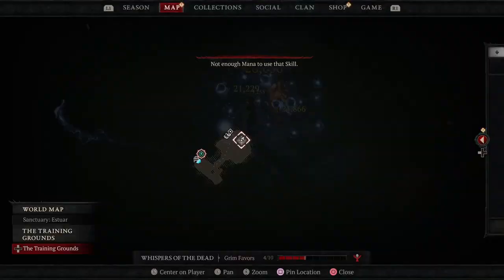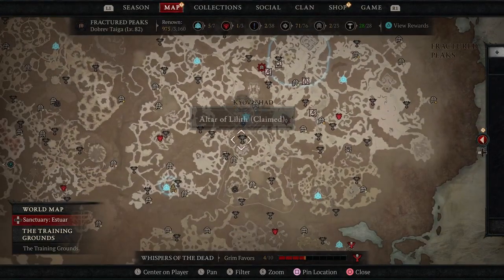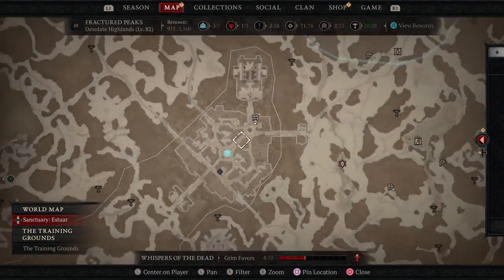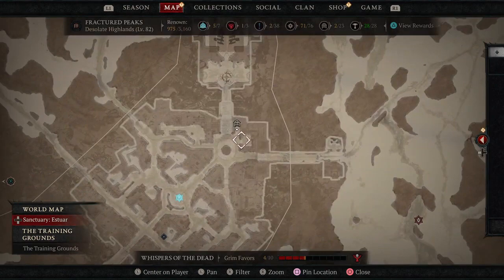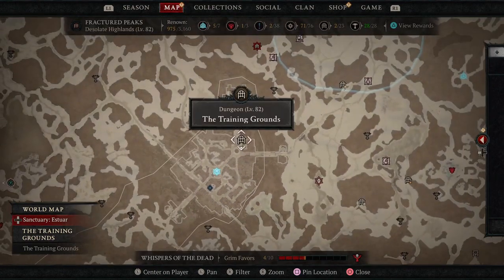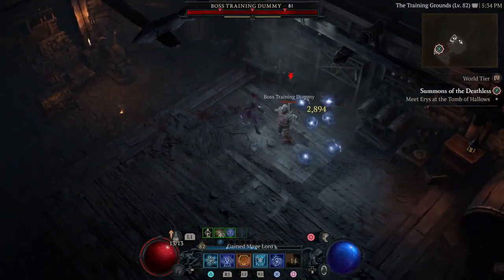Alright, so here it is — here's what it looks like on the inside, guys. They actually made it pretty clear where to find it. But the other day I thought the patch was already out and I couldn't find it. It said it's going to be in a cellar, which I originally thought was going to be over a different way. But here it is, guys. I look forward to seeing some awesome videos that everyone makes with the new training dummies. This is a really big addition to the game.